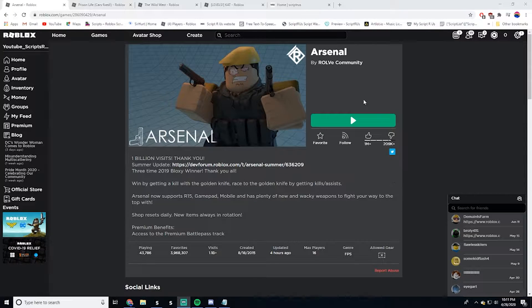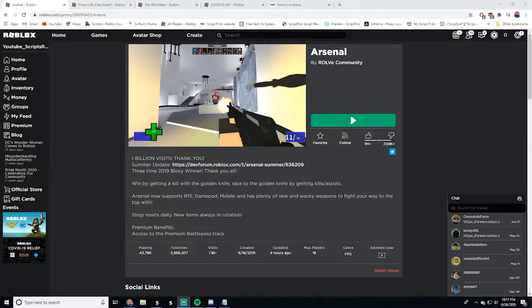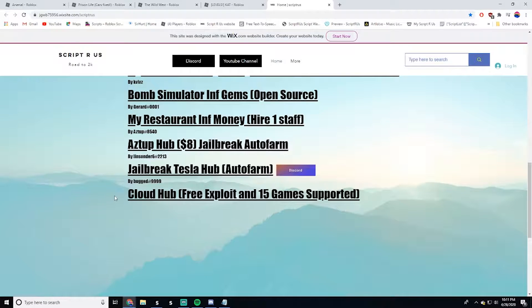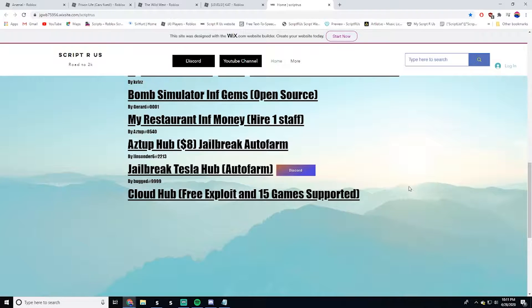What's up guys, I'm RewindedVideo. I'm going to showcase Cloud Hub — this is a free script hub and it currently works for 16 games. It works on some free exploits, but they recommend you use it on paid exploits just to get the best experience.